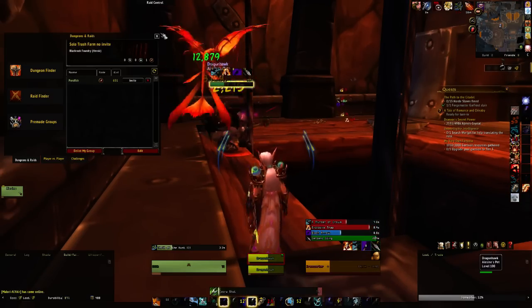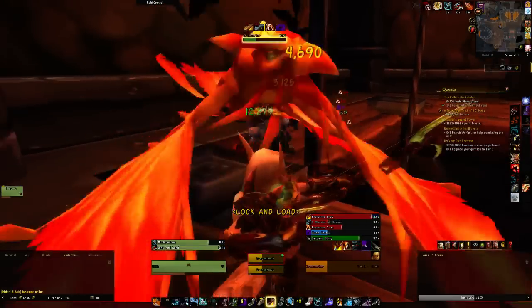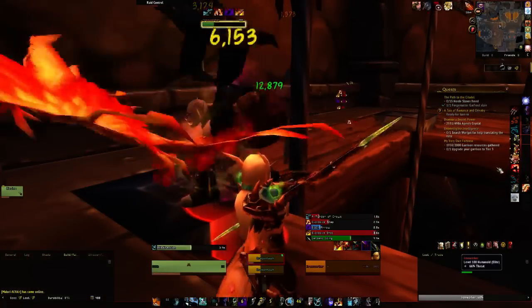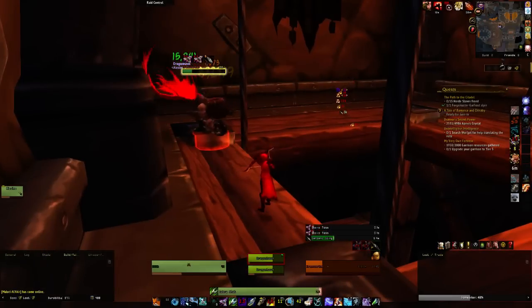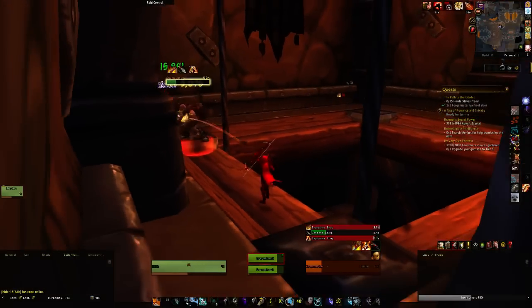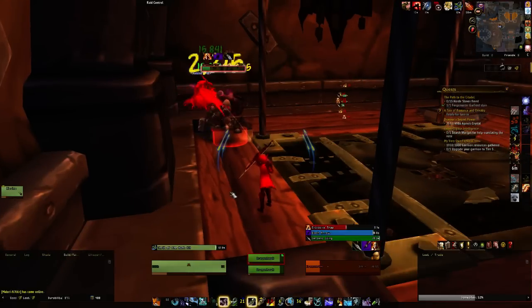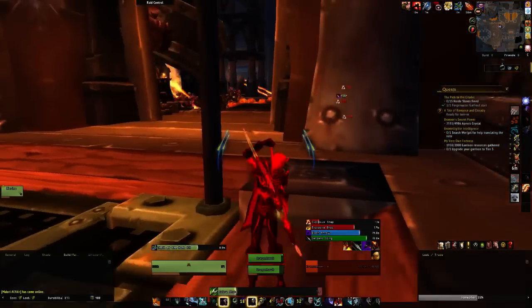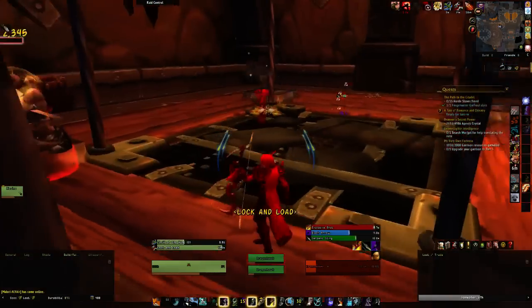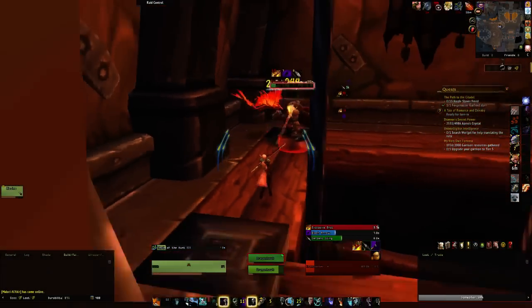This is a bit buggy. We've got Mend Pet here again. I'm going to pop the health cooldown to increase its health — you don't have to, sometimes you do, sometimes you don't. And we're just going to take it down. Then you're just going to Camo back out, reset the instance, wait for your Camo — about 20 seconds — and then rinse and repeat.